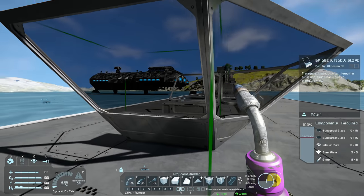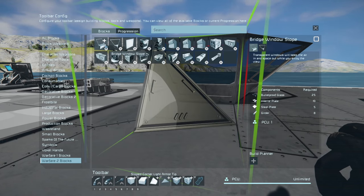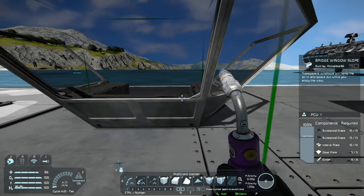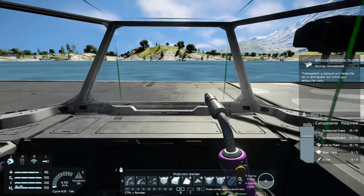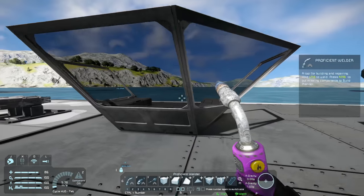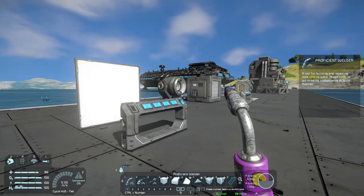Now we have the bridge window slopes. There are only two of these windows available — a 45 degree angle window and the 45 degree sloped angle window. I think these blocks look really cool; there's a lot of detail in them and it's nice to have a different window in the game. I'd really love it if they added more window types later on.